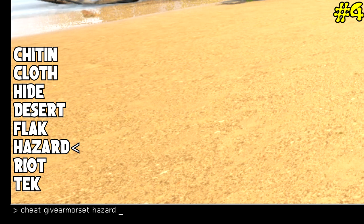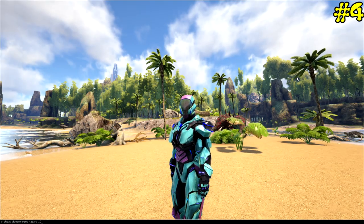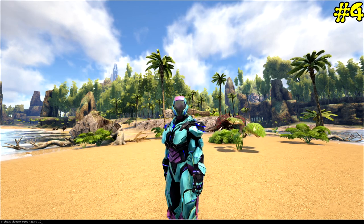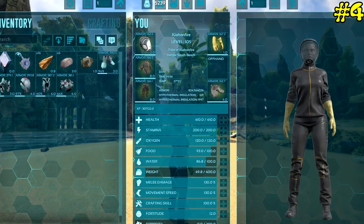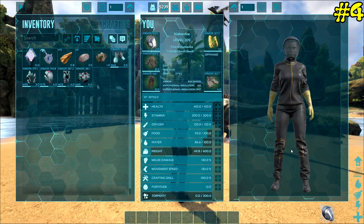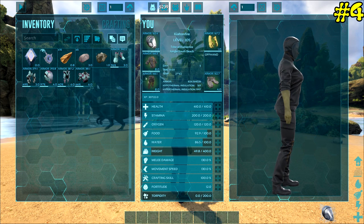After the armor type, you enter the quality. If you wanted it primitive, you'd put in around zero. For ascendant tier, type something like 10. Anything in between gives you journeyman to apprentice quality — the higher the number, the higher the quality. I want decent stuff so I'll put in 10 and press enter. It actually changes my clothes for me automatically. 10 gave me a full Mastercraft set with really similar armor values and durability. It's a great way to quickly equip everyone with the same armor on a server event.